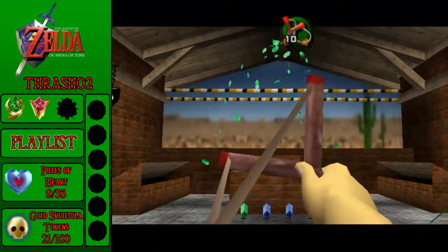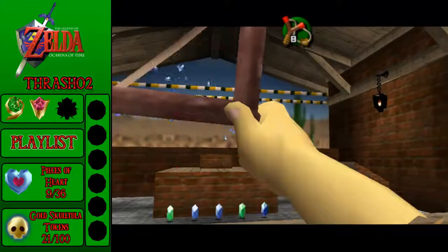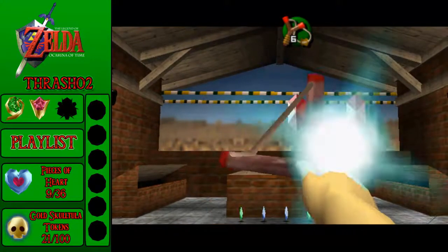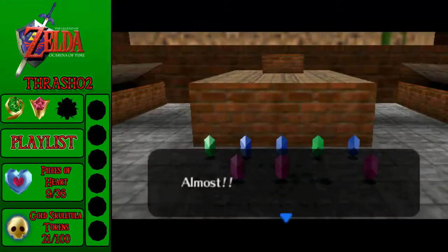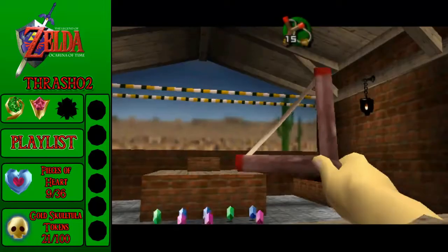I'm so upset with myself if I actually get it here. These blue ones screw me up. There we go. If you can get all of them, then you get a heart piece. I only missed a couple. If you get all of them you get a heart piece, and if you get — I think — a 13 or 14, well, if you get close to the score, he'll give you another one for free.